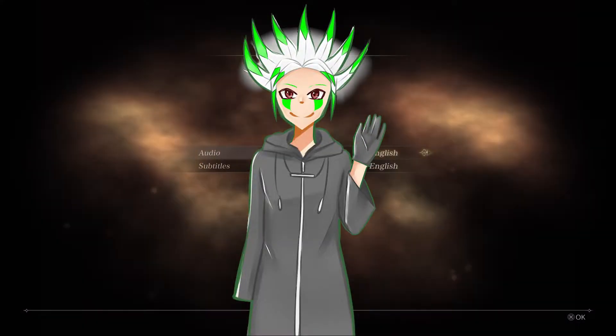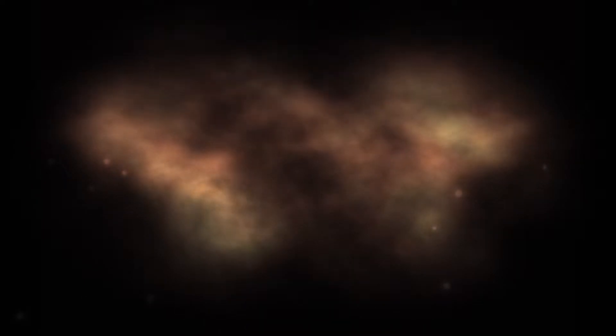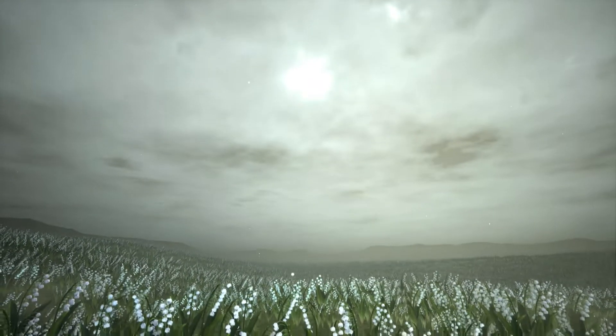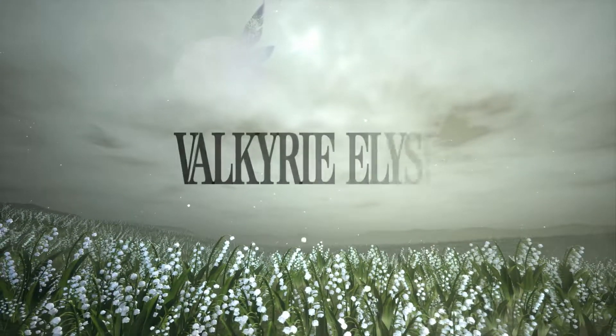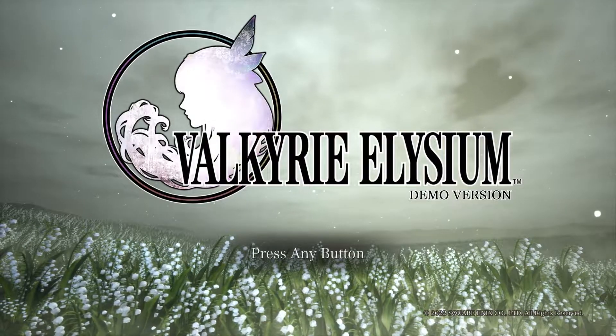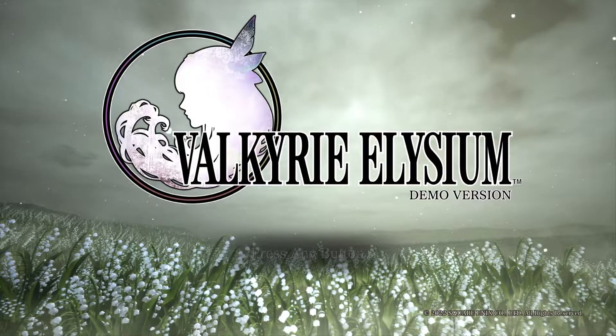Hey everyone, what up — Matt Kaiser here and welcome to another demo first impressions video. The game I'll be talking about is Valkyrie Elysium, which is an upcoming action RPG from Square Enix, made by a team known as Soleil — the people that gave us Samurai Jack: Battle Through Time, which was pretty good, and also Naruto to Boruto: Shinobi Striker.